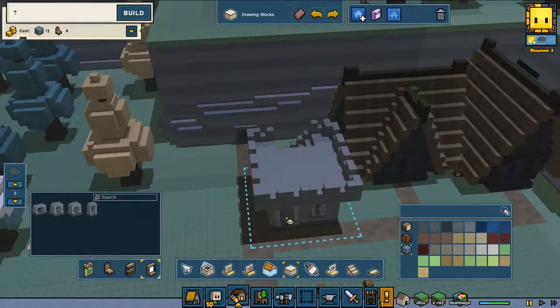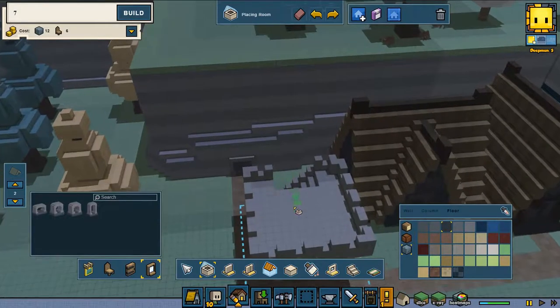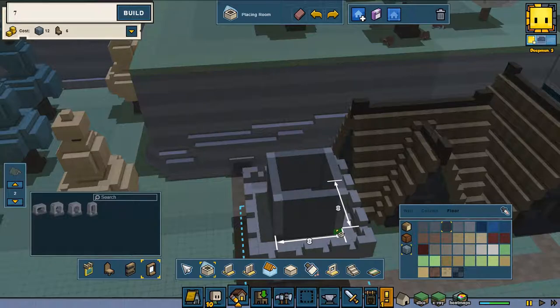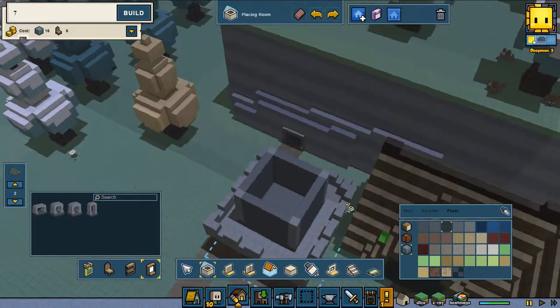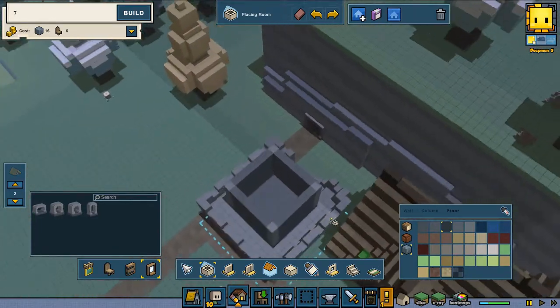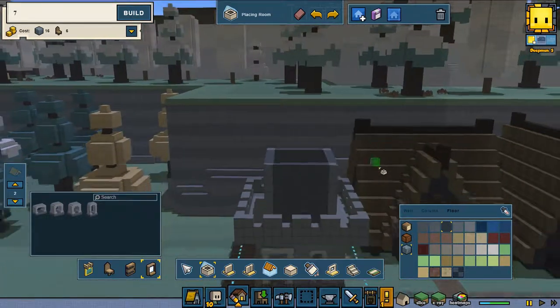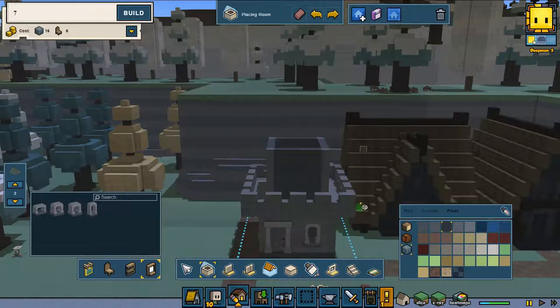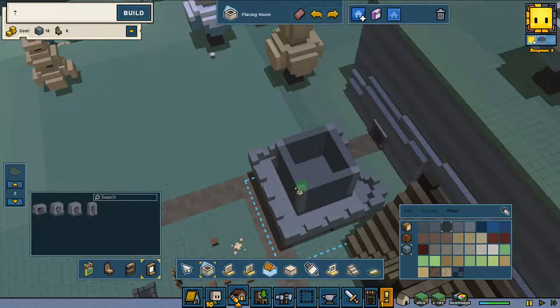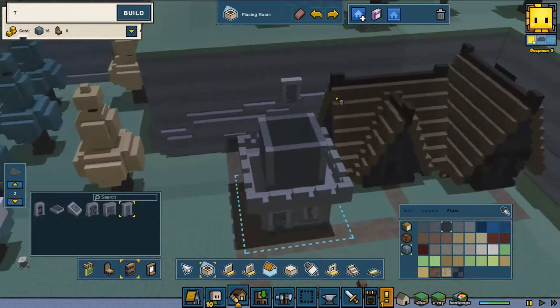This is looking kind of neat. Now for the last part we are going to build this area just a little bit smaller. Two on every side — yes, it's going to be perfect. Now I want to have a little inside entryway so we're going to make a doorway on this area.